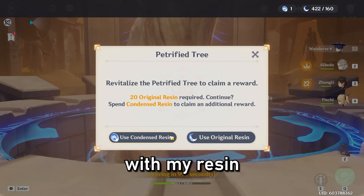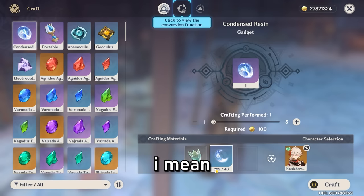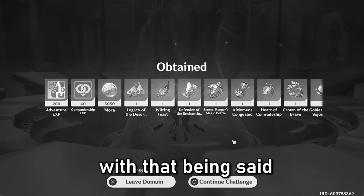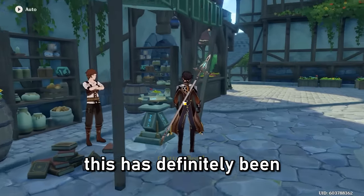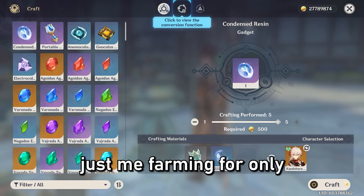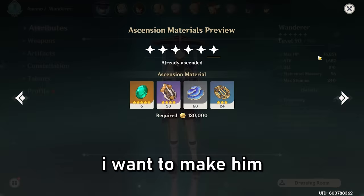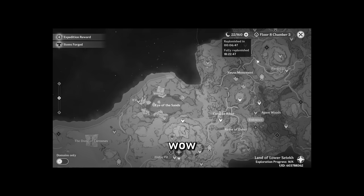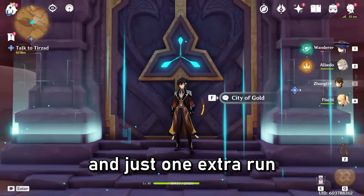I haven't updated you guys on my resin. We have one more condensed resin and 222 resin remaining. Where has all my resin gone? And so with that, we went to farm some more artifacts — even more. This has definitely been a long journey in that domain, just farming for Wanderer artifacts. I could have used it for other characters, but honestly, I think Wanderer deserved it because I want to make him as best as possible. Since we crafted our last five condensed resin, we are left with only 22 resin. I actually thought we were going to be left with more, but yeah, we basically have only condensed resin and just one extra run.